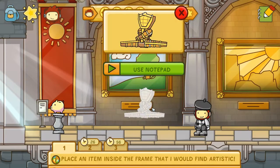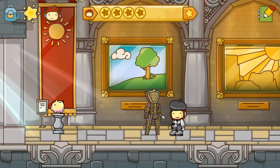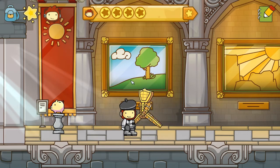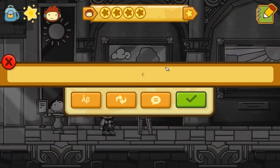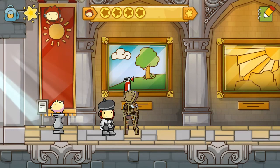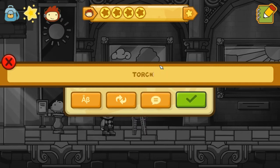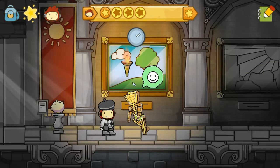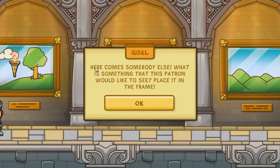This patron says 'Place an item inside the frame that I would find artistic.' This is a Burning Man. What would a Burning Man find interesting? Let's go with a fire extinguisher — well, he doesn't like that but he's currently on fire. Let's go for a torch. Oh, he likes that — the thing that is eventually going to set him on fire, he finds very interesting.